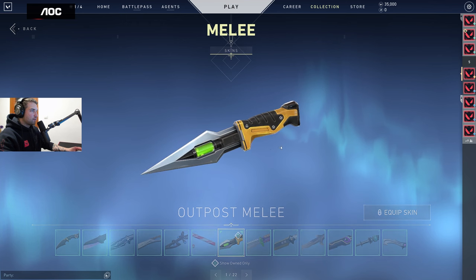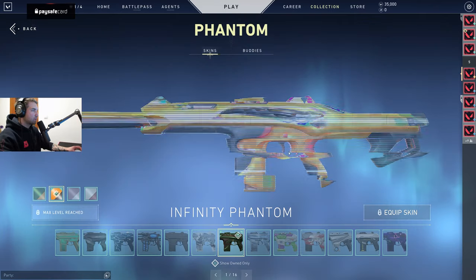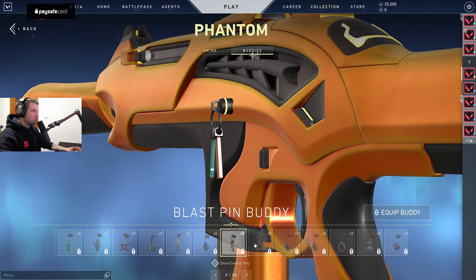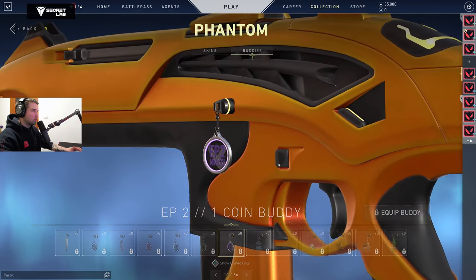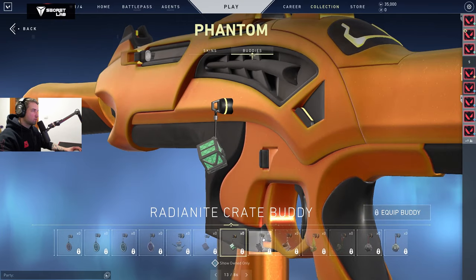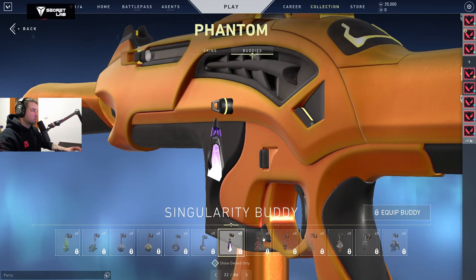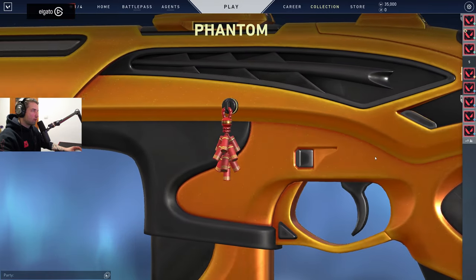And then we have the new knife. Let's check the gun buddies — let me see if I have any new ones. That's the Episode 2 purple one... anything new here? I actually have zero bodies. Oh, there's a new Lunar Firework buddy — that's new as well.